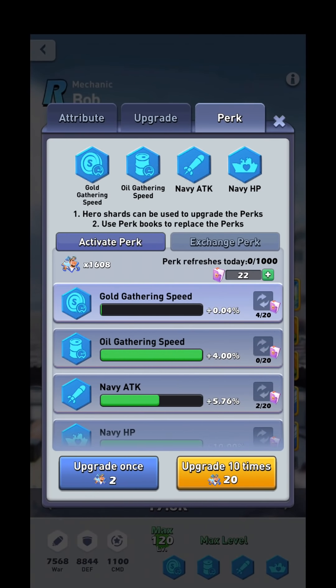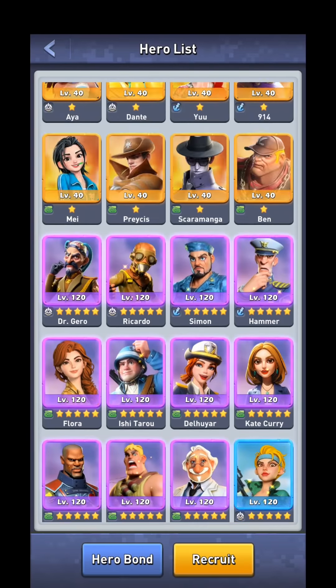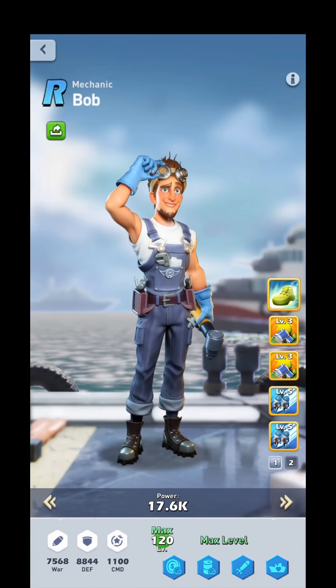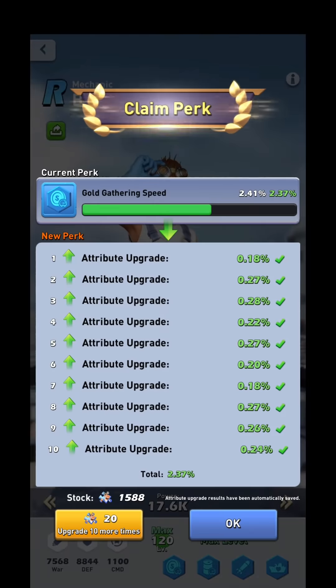To completely finish a perk for a blue hero, you're looking at roughly 30 to 40 shards. A purple hero, it's roughly 220. And an orange hero, it is about 440. The reason I say 'about' is because when you upgrade a perk, you don't always get the same percentage — the percentages are all different each time. So the costs are slightly varied as far as how many shards it actually takes to fully upgrade a perk.